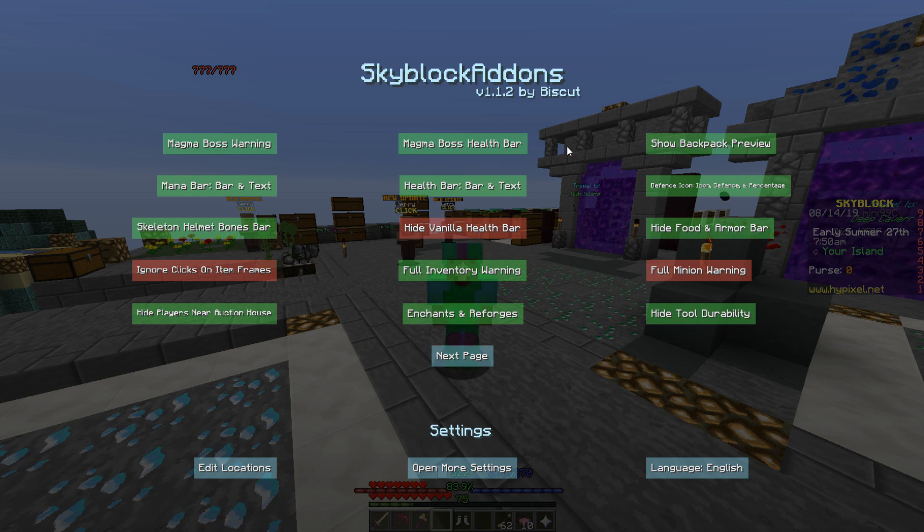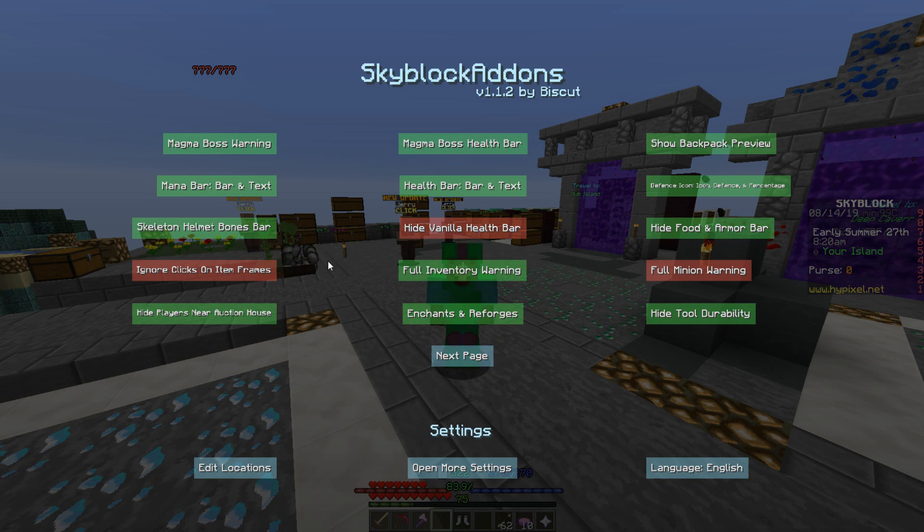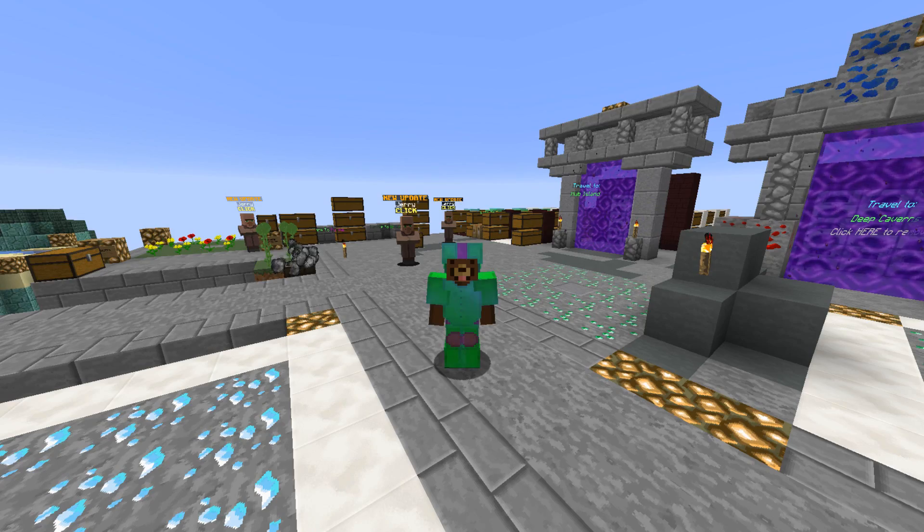I actually used it a couple of times in my live streams and a lot of people were asking where to get it, so I decided to make a video showcasing the features. Huge shoutout to Biscuit because it makes Skyblock players' lives much easier. You can disable so many things, you can have magma boss warnings, and the coolest things in my opinion are the enchants and reforges — it saves so much time. You can also move the health location, have health bars, mana bars, whatever you want, and it is amazing.